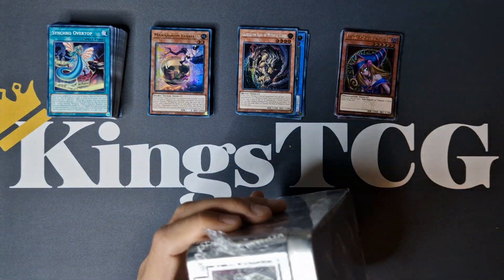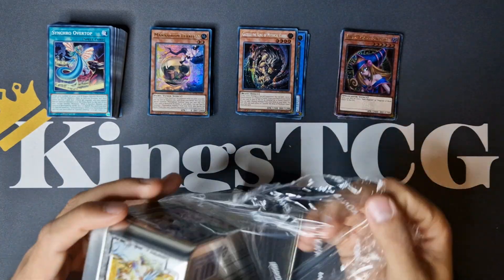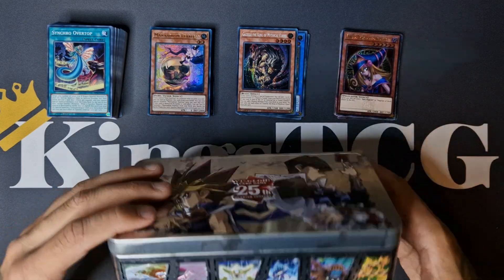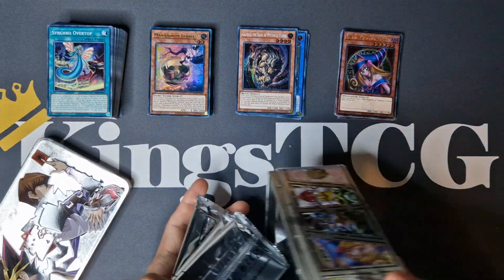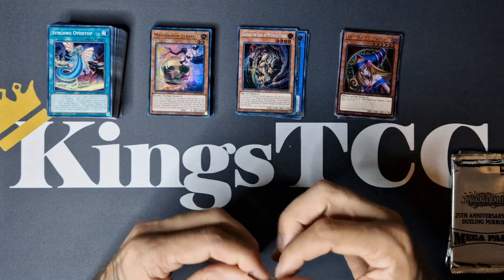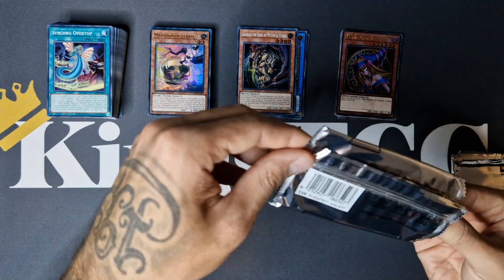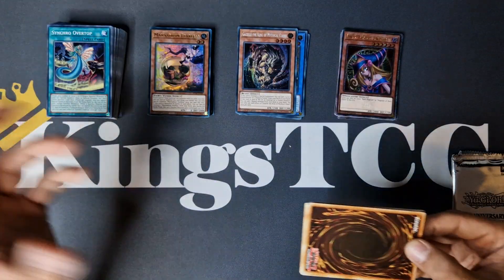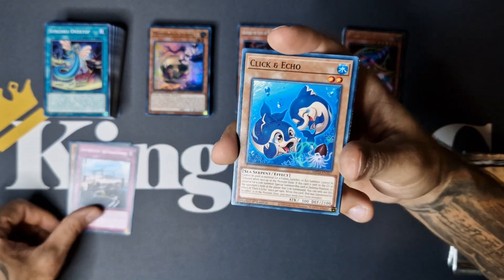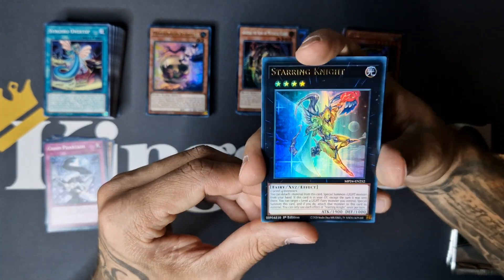It's not over yet, we still got one beauty of a tin to open up. Hopefully we can keep pulling these really, really great cards. Xyz Dragon Cannon would be nice. Pankratops, let's see what we can get — these tins are full of surprises, really love them. Let me know in the comments what's your favorite pull of this video. Hopefully your favorite pull isn't pulled yet, which would mean we still have a very insane card to pull. I trust that.